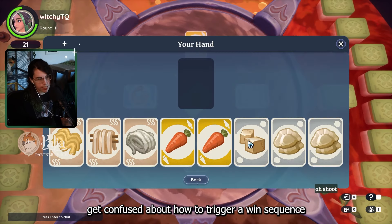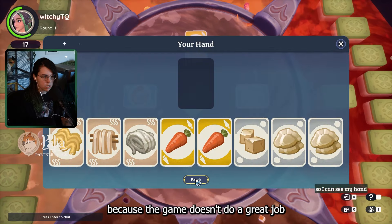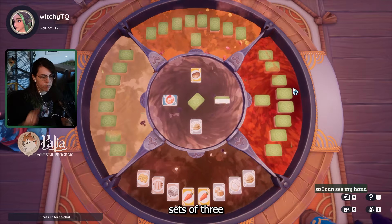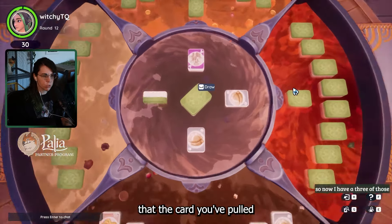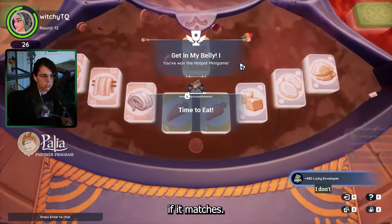This is where most players get confused about how to trigger a win sequence, because the game doesn't do a great job of explaining how exactly you make three sets of three — they don't tell you that the card you've pulled last will count towards a three-stack if it matches.